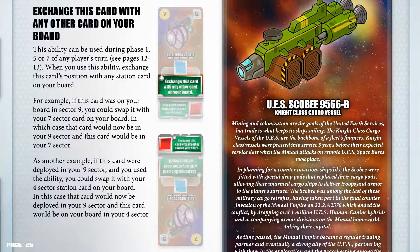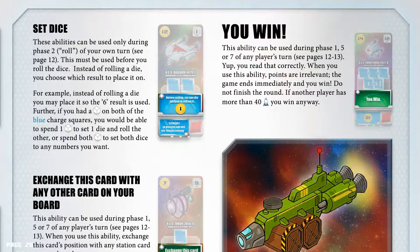You win! This ability can be used during phases 1, 5, or 7 of any player's turn. When you use this ability, points are irrelevant — the game ends immediately and you win! Do not finish the round. If another player has more than 40 victory points, you win anyway.